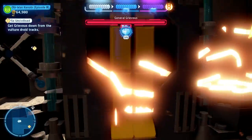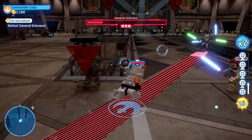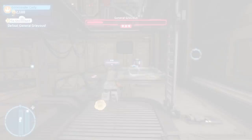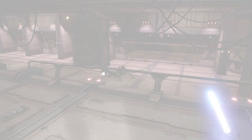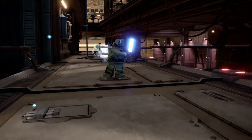You can also use this time to crunch studs to get the three Kyber bricks for True Jedi. Then either when you're fighting Grievous or when you're not, you can head down here at the back and use a droid to access the control panel, which will give you another one of the minikits, thrown up from down below.